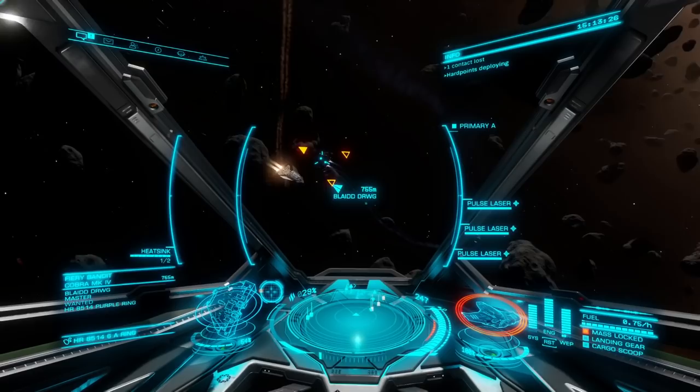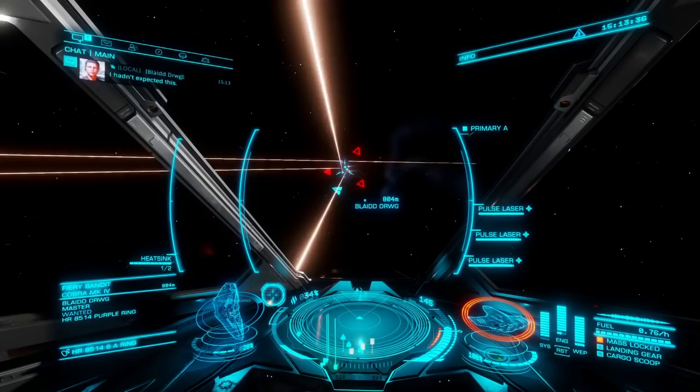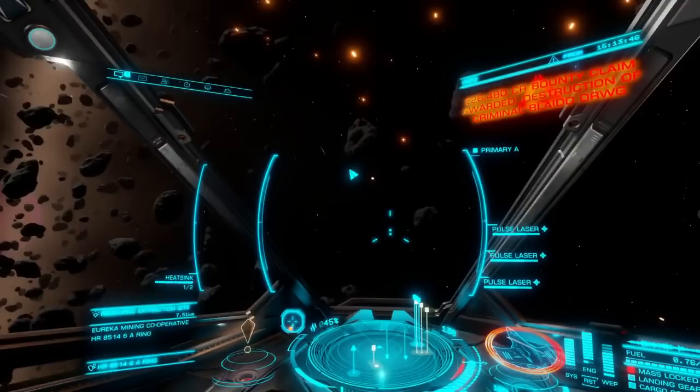When engaging your opponents in the Glassjaw Mark II, make sure you stay behind them. That way they can't train their horrible weapons of mass destruction upon you. Because if you get shot in the mouth a few times in this ship, you're going to fade to black and go to the rebuy screen, commander. The good news is I did all my pew-pewing from behind, so he didn't stand much of a chance.